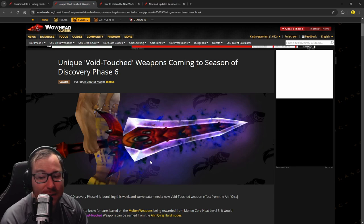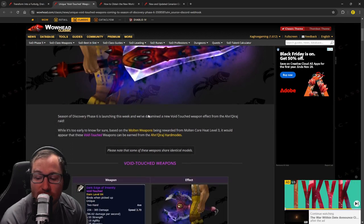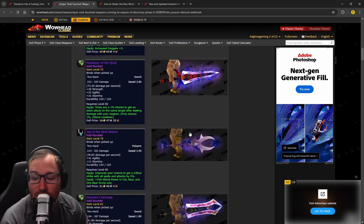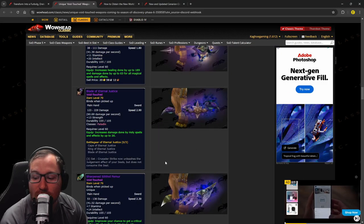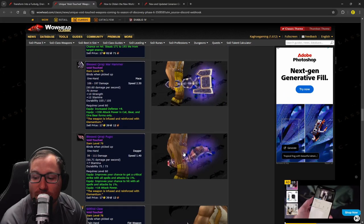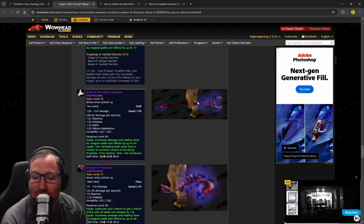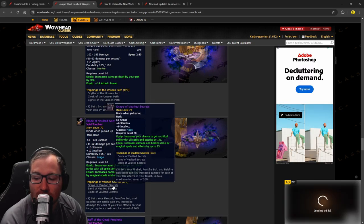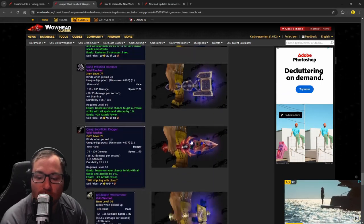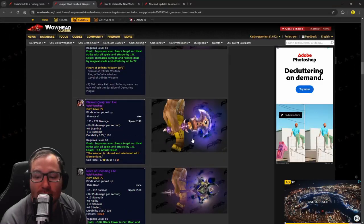Then we have Void Touched weapons, which look absolutely sick. I honestly think this is the coolest effect they've put in - between Bloodied, Molten, and Shadow Flame, these look really really cool. We don't know too much about exactly where they'll drop, but here are all the graphics for them. I can't wait to hopefully get the dagger from Viscidus and have it Void Touched - that'll look amazing. Interestingly, the three-piece class set pieces can also be Void Touched, which is really weird but cool to see.